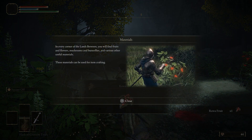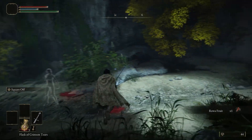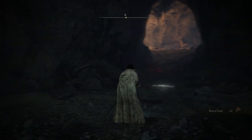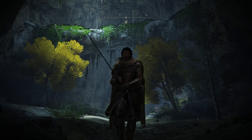You can acquire materials to craft stuff in every corner of the Lands Between — that's the world name. You'll find fruits, flowers, mushrooms, butterflies, and various other useful materials. These particular fruits aren't very useful, but there are some very useful crafting materials you can get later on.